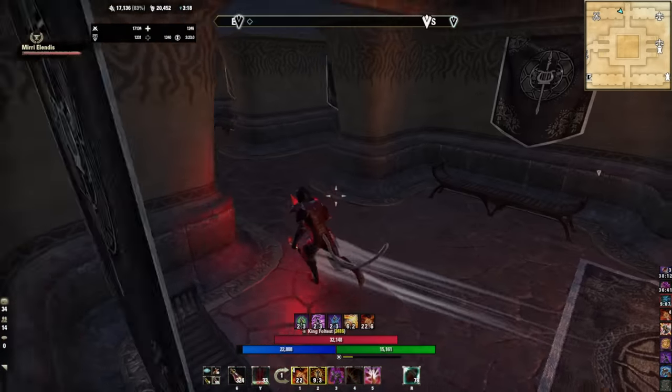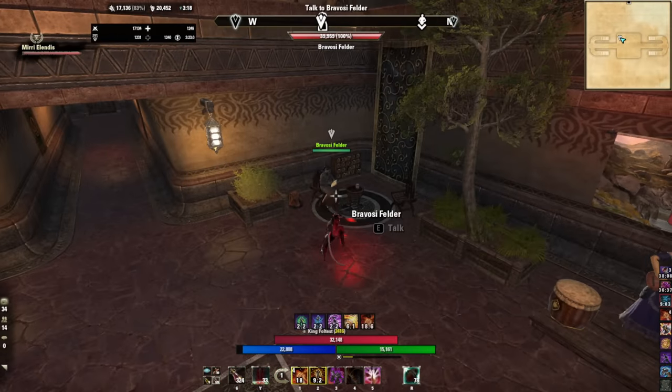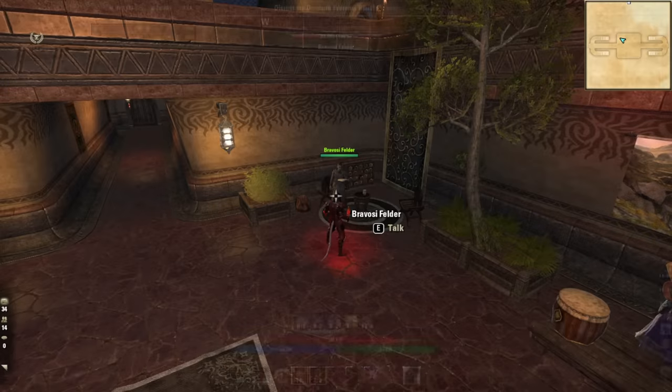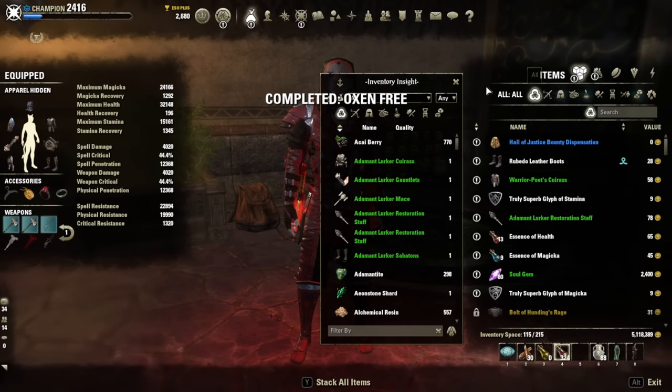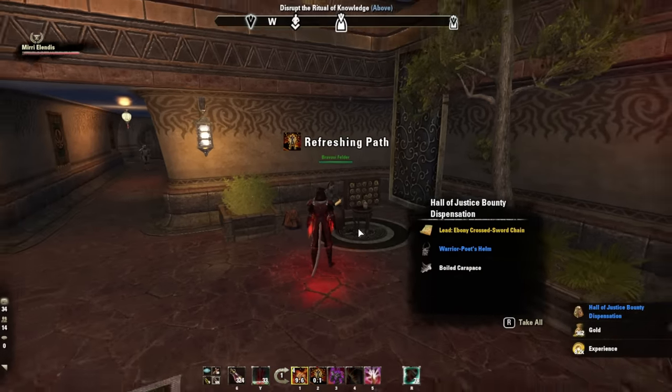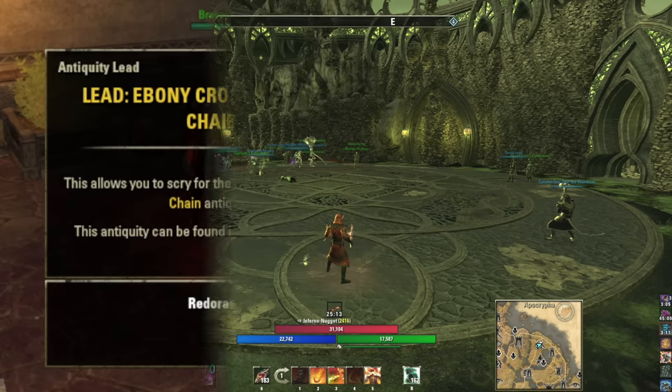It only took me two world boss kills to get it. You have to rotate through different characters because you only get one chance per character. However, you can pair up with friends and they can share the quest with you to give you multiple chances. Go into the Hall of Justice, kill a world boss, come back, rinse and repeat on as many characters or friends as you have.